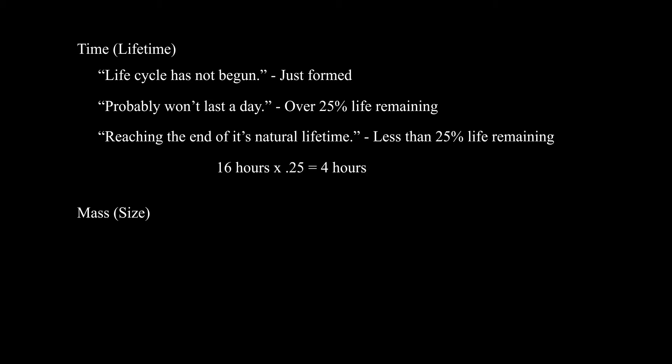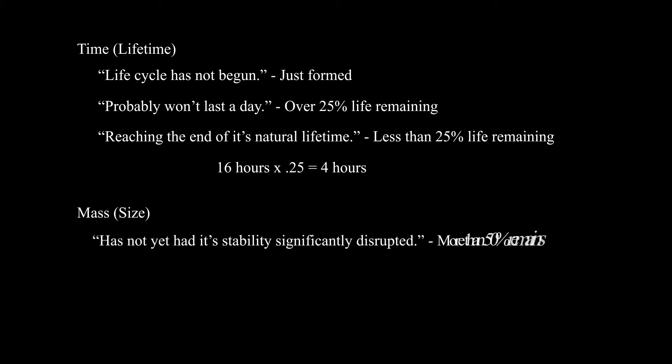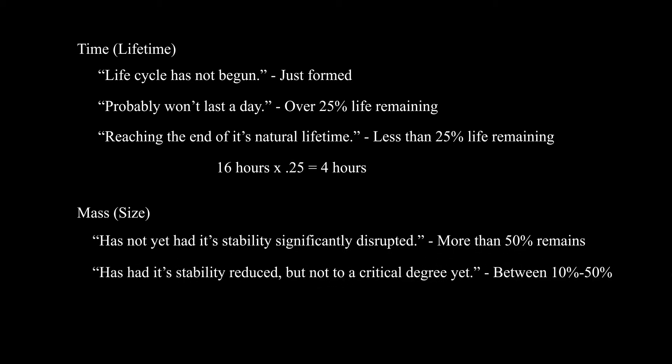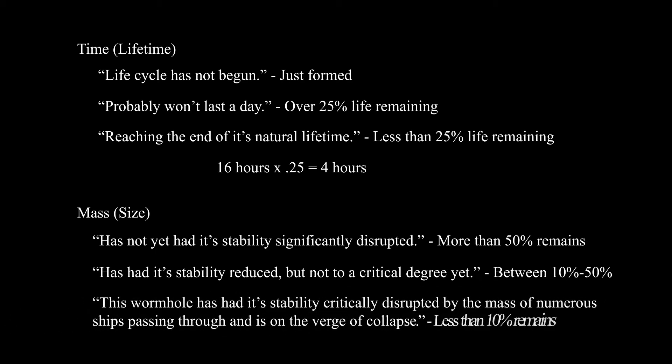For its mass, we'll see messages such as 'has not yet had its stability significantly disrupted,' which means more than 50% of its mass remains. 'Has had its stability reduced, but not to a critical degree yet,' means there's still between 10% and 50% of its mass remaining. If you see 'this wormhole has had its stability critically disrupted' — basically it's on the verge of collapse — that means there's less than 10% of its mass remaining.